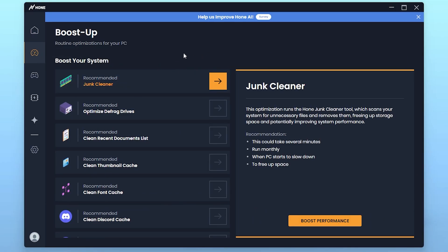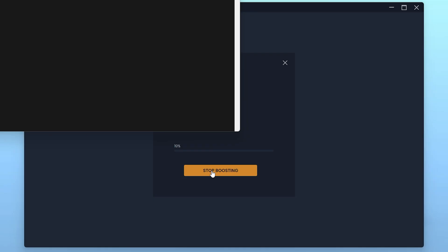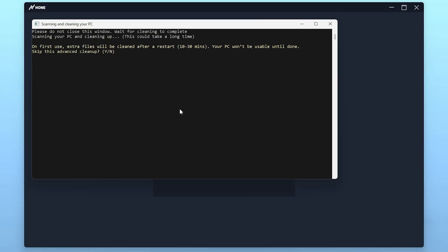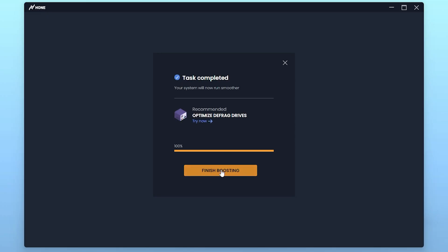Now go to the Boost tab. Here you will find boost settings where you can clean up all junk files, defrag your drives, clean up recent documents, and clear all the cache on your system. Click the Boost Performance option and click it again — this will run a reset script. A black command window will appear; type 'Y' and skip through the prompts. Press any key from your keyboard when done. Your system is now optimized.